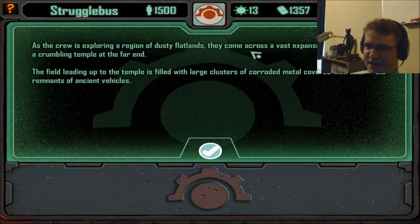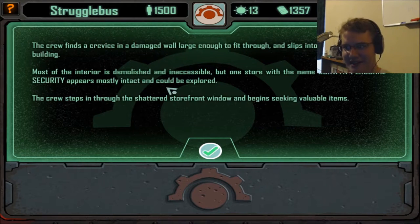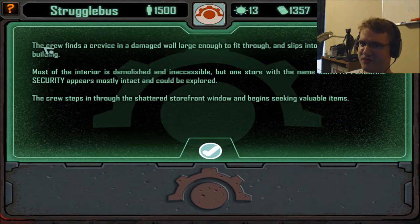As the crew is exploring a region of dusty flatlands, they come across a vast expanse and what looks like a crumbling temple at the far end. The field leading up to the temple is filled with large clusters of corroded metal covered with soot — remnants of ancient vehicles. Upon arrival, the crew realizes it is actually not a temple but the ash-covered remains of what was once a war mall from a time when consumer-based hostilities were commonplace. The majority of the massive building has collapsed from ages of severe Bedlam climate.